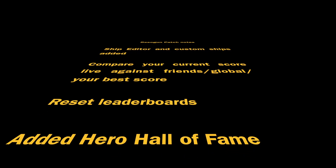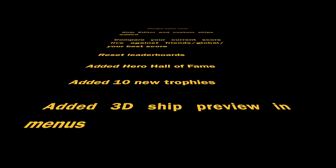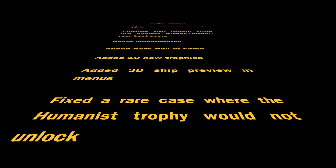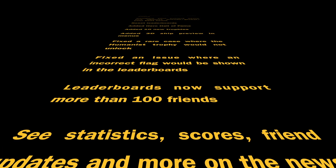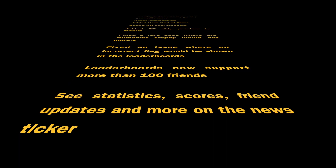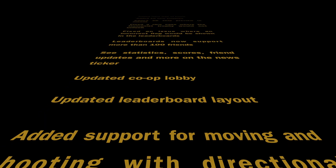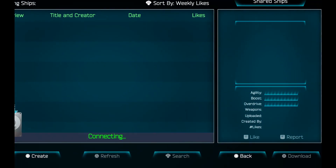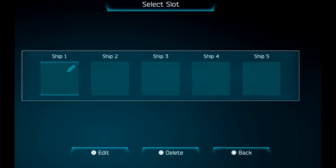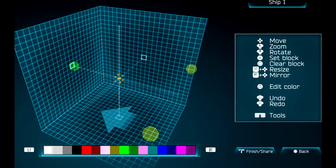Let's take a look at what the patch brings. The biggest thing that Housemarque really wanted to point out is they fixed an exploit they are calling the Hamelin exploit, which basically allowed you to get a huge amount of enemies to follow you and then blow them up with Overdrive to rack up an insane score. That's been fixed along with a couple of other things, which means the leaderboards have been reset with this patch.